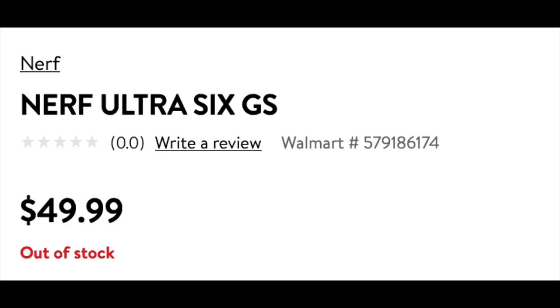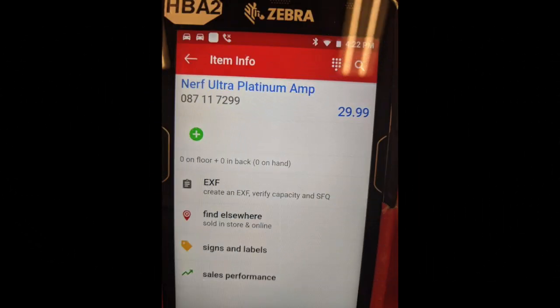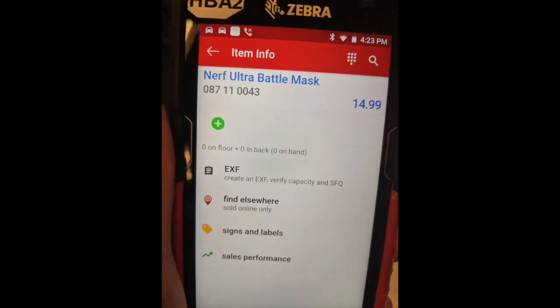Next up, we have a little bit of information on some Ultra blasters. The Ultra 6 is going to be selling at both Target and Walmart for $50, which is about equal to other prices. The new Ultra blaster we haven't heard of is the Ultra Platinum Amp, which is going to be selling for $30. We don't really know much about it, but we think it's going to be a springer, and even though I don't like the Ultra series at all, I'm excited to see what this is.